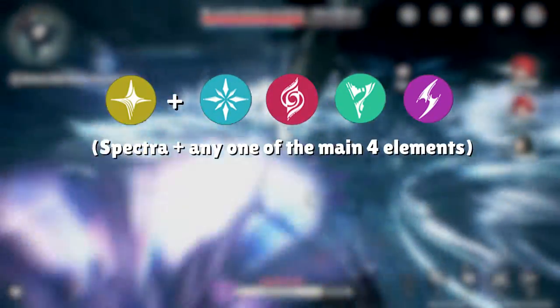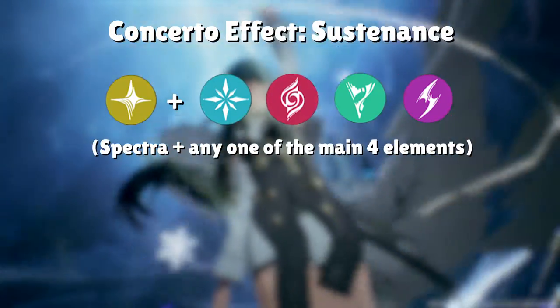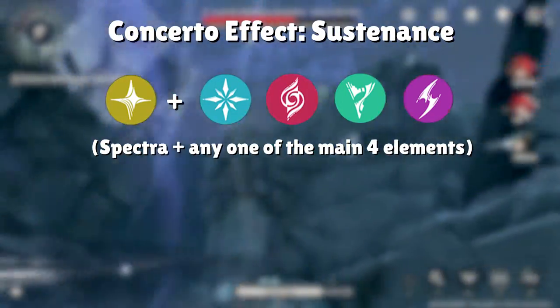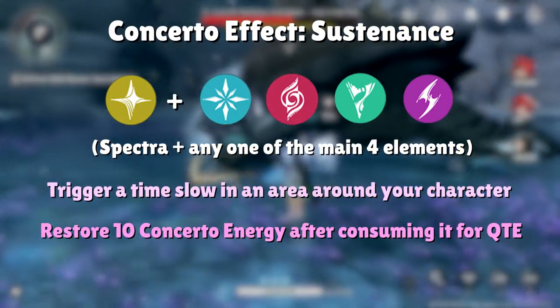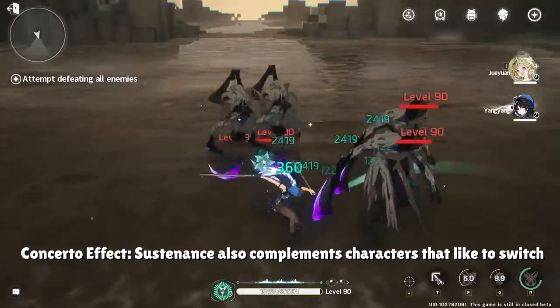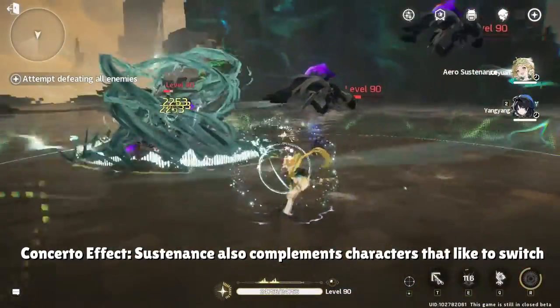After adding Havoc into the equation, we also have to add Spectra, which is the light element in the game. Adding in Spectra gives us what the game calls Concerto effect sustenance. When combining Spectra with any of the four main elements of Fusion, Glacio, Conducto, and Arrow, you trigger a time slow in a small field around your character and instantly restore 10 Concerto energy to the character who consumed energy for the QTE. Spectra is an element that complements constantly switching and fast gameplay with an enemy time slow and a Concerto energy refund for more QTE uptime.